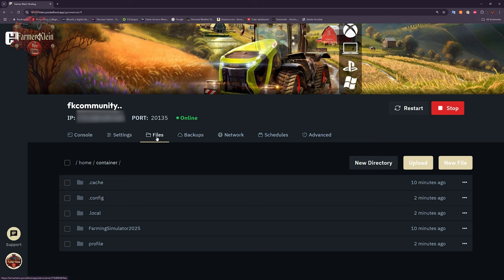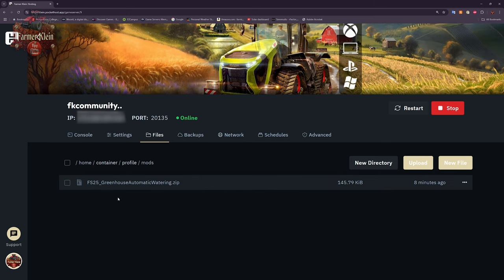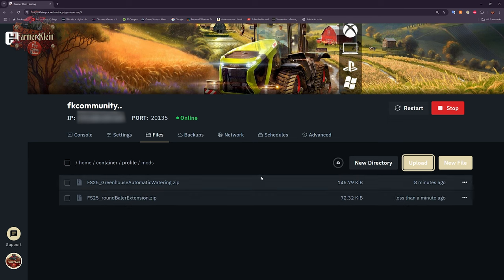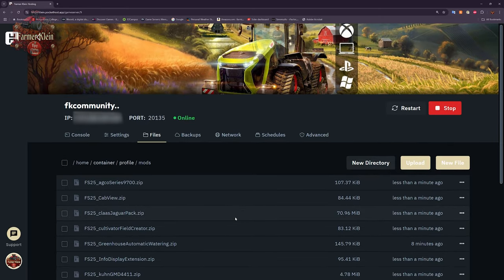There's a really cool web upload interface that allows us to navigate our server. We can go to Profile, then into Mods. This is how you can easily upload mods to the server without using the Farm Sim web interface. Go to Upload, navigate to your mods folder, select all the mods you want — multi-select does work — and you can see them uploading. This is a very easy way to upload and admin your mods.